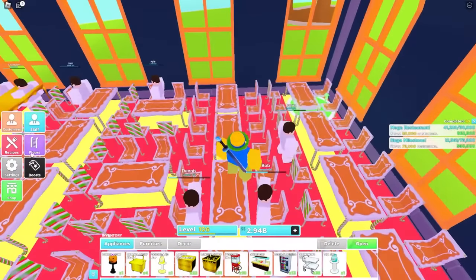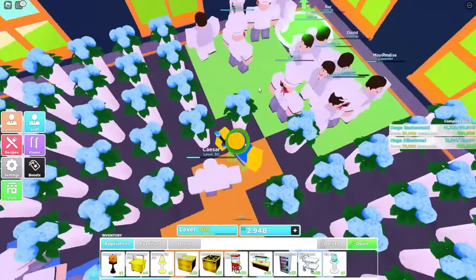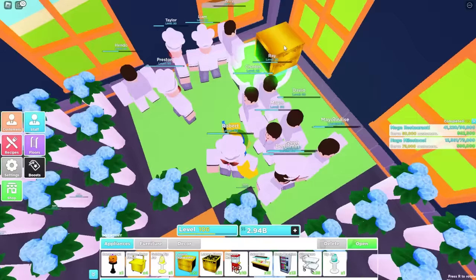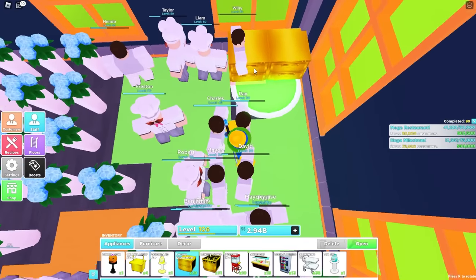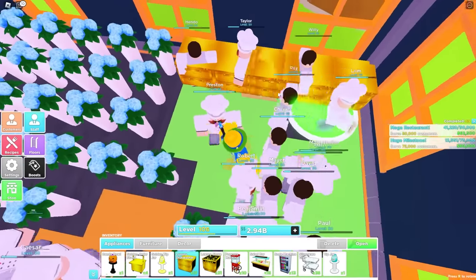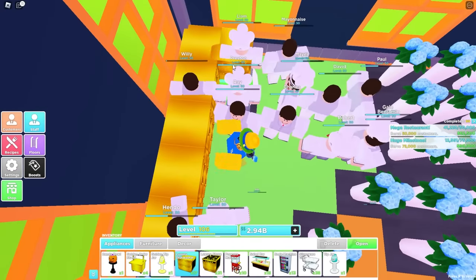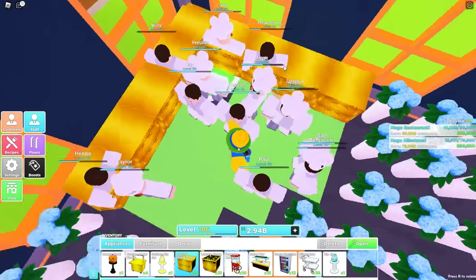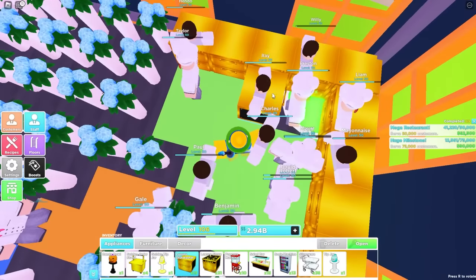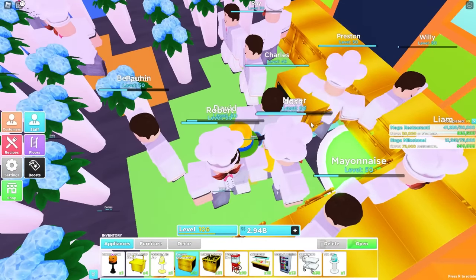Now head over to the second floor and ignore all the flowers for now. Get your dishwashers and leave a little spot in the middle. Place your dishwashers — five along that wall, then rotate them so they face the little spot in the middle and place five along that wall as well. Leave the spot in the middle blank and rotate your dishwashers so they all face that spot.